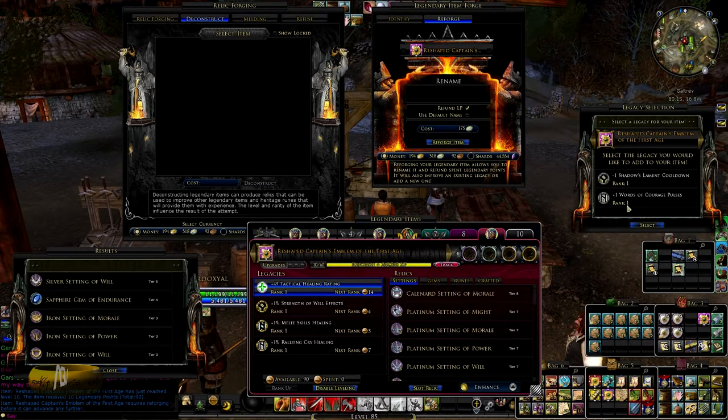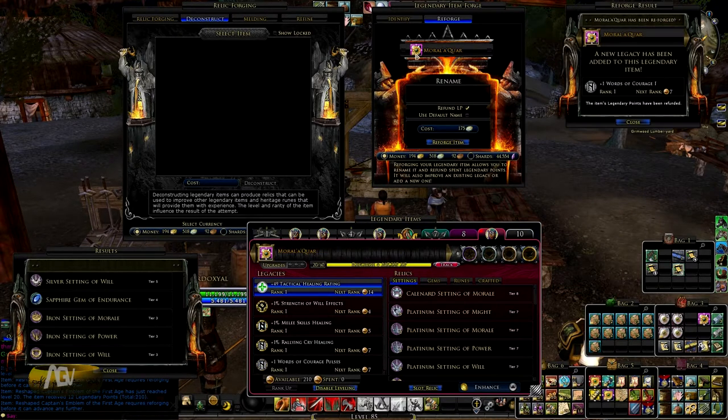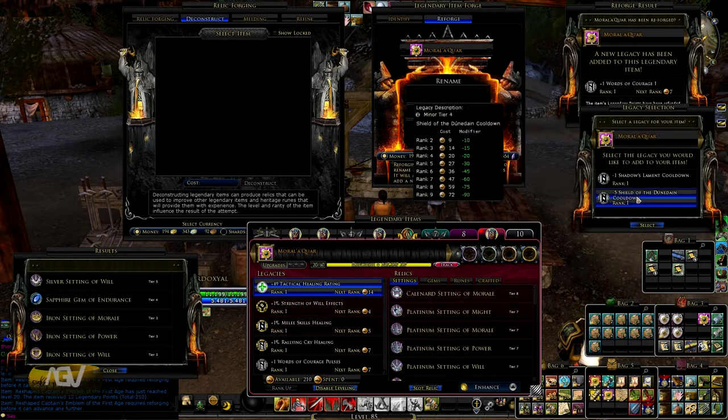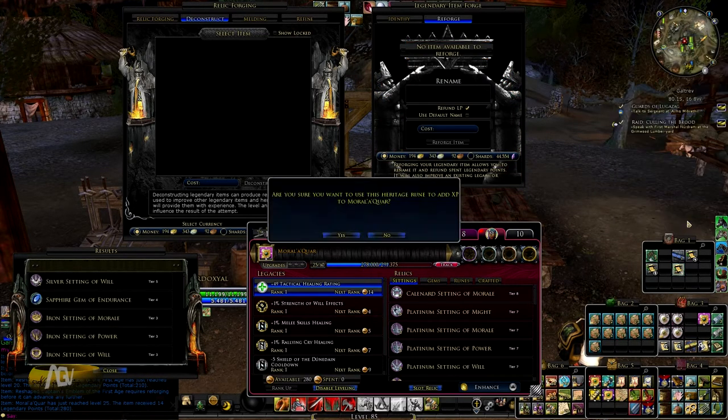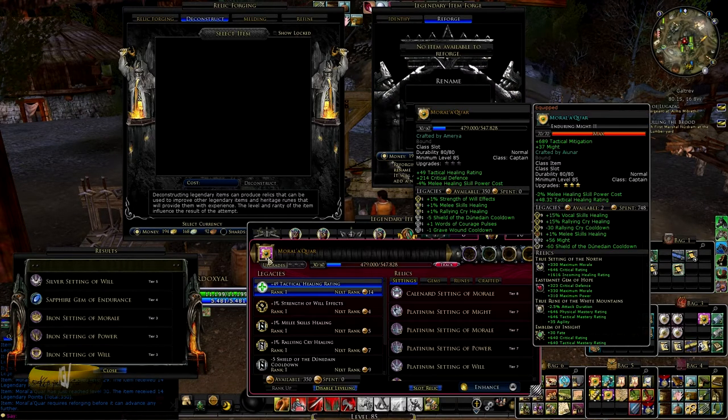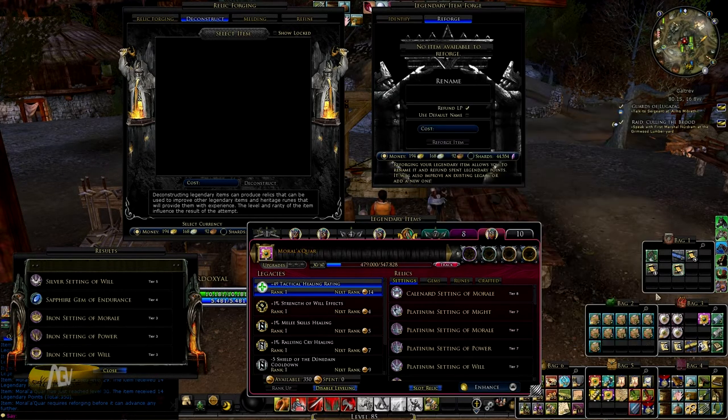You can also give your emblem a name here - my emblem is called Moral Aqua. The first legacy isn't that important because I'll replace it later with fate or might. You can see my weapon is at level 20 because I put four EP bubbles on there. At the second legacy at level 20, I choose cooldown from Shield of the Dunedain for PvP. The third slot isn't important either - we will replace it with might or fate. We basically want to copy my old healing emblem.